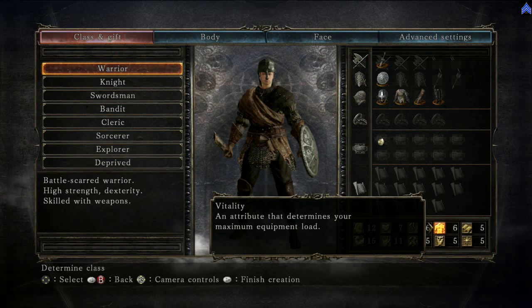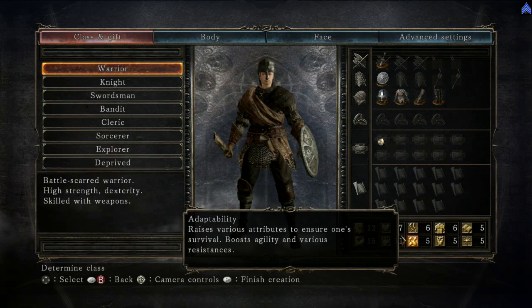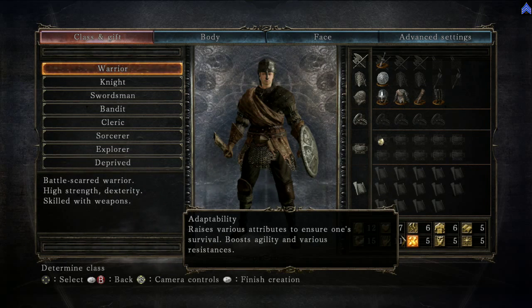Vitality is your equipment load — it affects how far and fast you can roll, so that's kind of important. Attunement is for a spell caster — how many spells you can attune or equip. On the bottom row left to right: Strength influences your capacity to do damage with a strength-scaling weapon, or your ability to even use one because of the stat requirement, and the same applies to shields. Dexterity works the same way, just for dex weapons. Adaptability boosts your agility and various resistances — this is good because the higher your agility, the more quickly you use healing items, and that comes in handy, trust me.